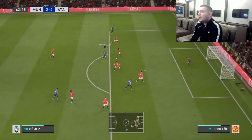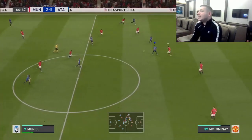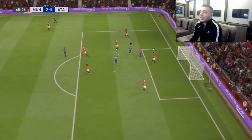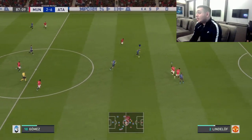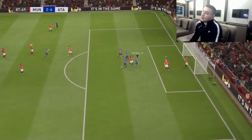Another highlight — Ilicic to Papu. Look at Papu dancing there. Pure class, fantastic player. Another highlight: Papu again — he's not going to stop scoring. Amazing. It's all Division 1 gameplay, so opponents are tough — not easy to beat. Papu again: look at him running and he's going to make the pass so that Ilicic can score a goal.